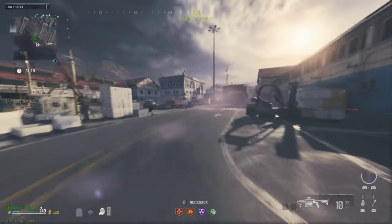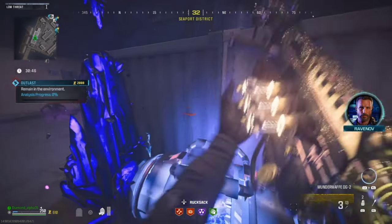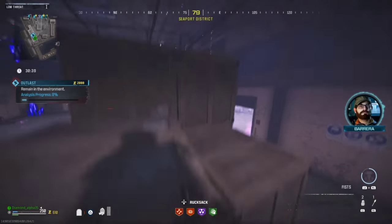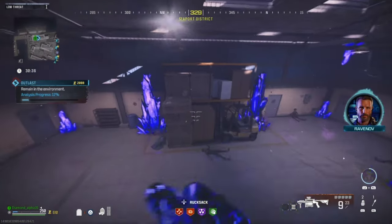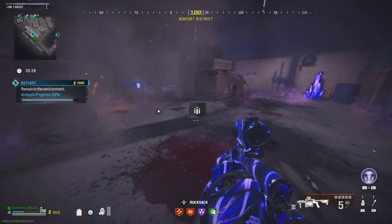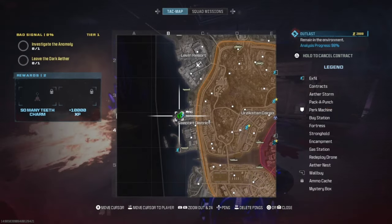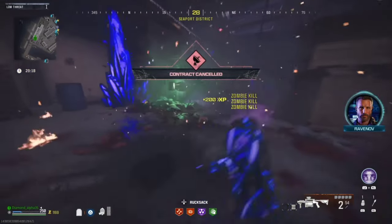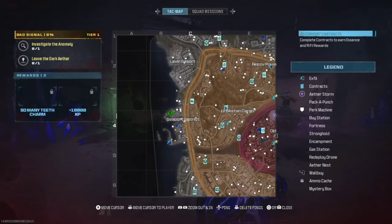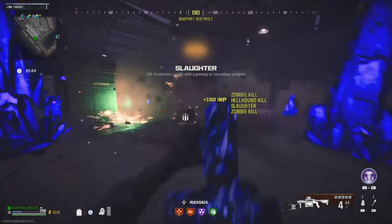We're going to go and grab an Outlast Contract — you are going to need this specific contract, otherwise you are going to struggle. Now that we are approaching the reactor, you are going to activate it. Most people will go outside and inside repeatedly to get infinite spawns, but I'm going to show you a different method. The method involves cancelling the contract at the right time. When the progress bar gets around 97 or 98, you want to cancel the contract — and you still get infinite spawns; the reactor is still active. You can do this in a squad and your teammates can do other contracts while you are grinding out your kills.